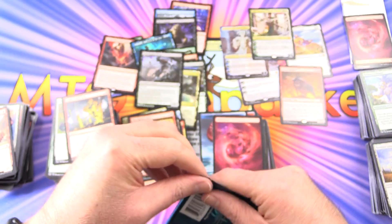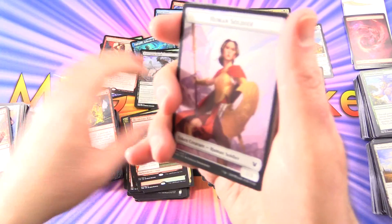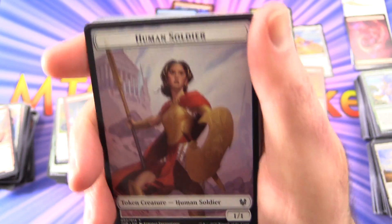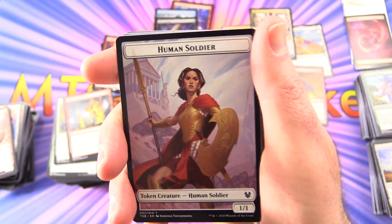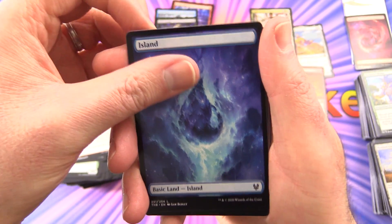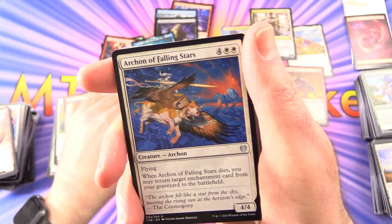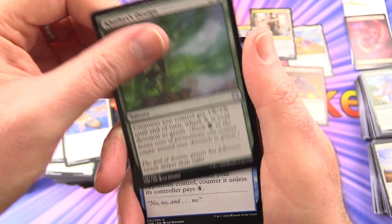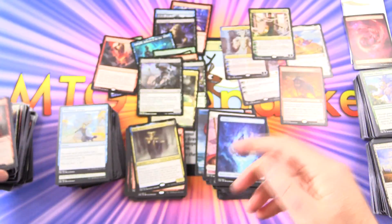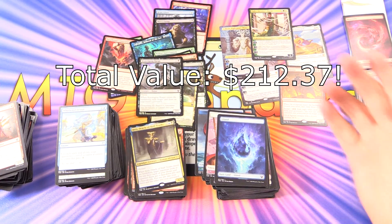Last pack! Let me know how you did in pre-release — if I manage to make it this weekend, I'll do a bit of a pre-release report, deck tech sort of thing, so that will come up in the next couple of days. A Human Soldier, an Island, and Atris Oracle of Half-Truths. Uncommons are Archon of Falling Stars, Clothis's Design, and Whirlwind Denial. So let's tally up the value — I think I did pretty well with this lot.